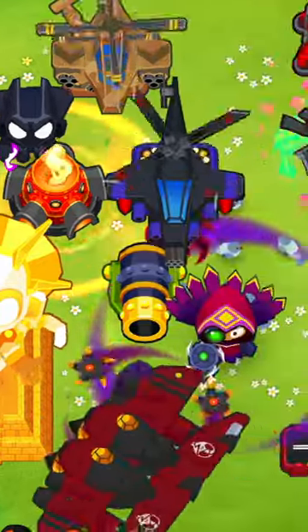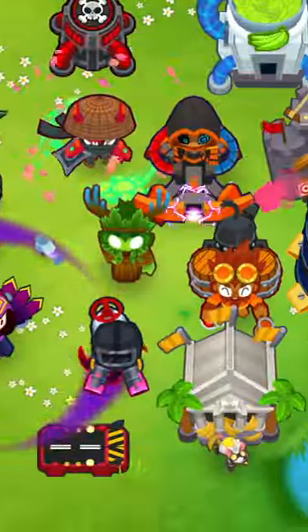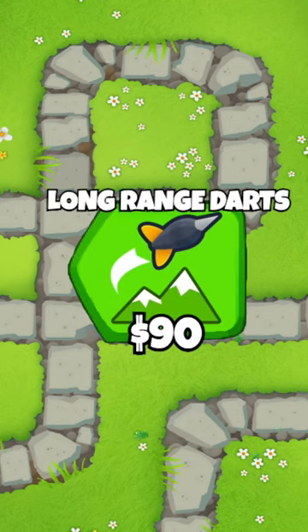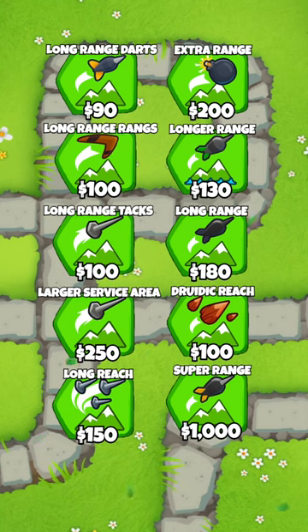Now don't get me wrong, the artwork in BTD6 is nothing short of amazing, but the devs really thought they could sneak this mountain artwork into a bunch of upgrades. You guys have seen the mountain icon which represents extra range — it's used in 10 different towers, and here is every single one of them.